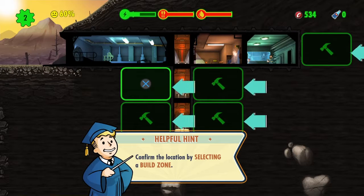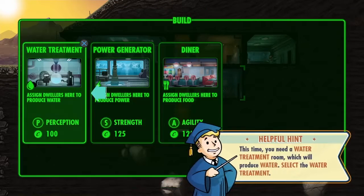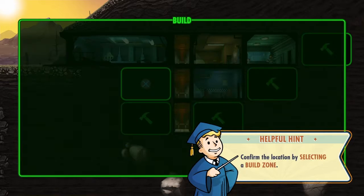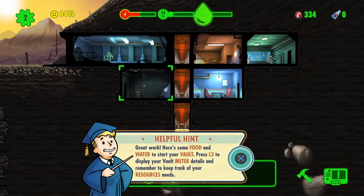Let's build it here. Let's build one more room - water treatment. Build. We're gonna go this way. Great work. Here's some food and water to start your vault. Press L3 to display your vault meter details, and remember to keep track of your resources' needs.